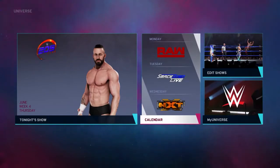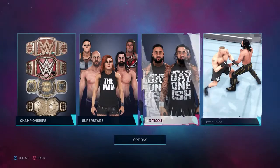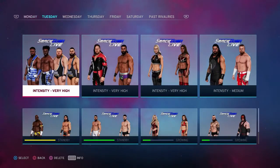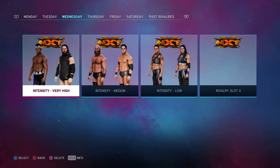Go back to the Universe menu and select My Universe, followed by Rivalries. Now add rivalries that are very high in intensity, signified by the bar being red, and then return back to the Universe menu.